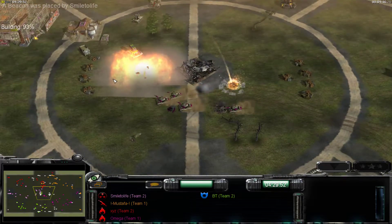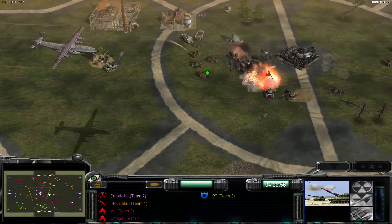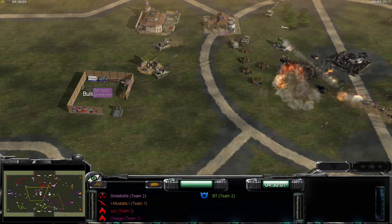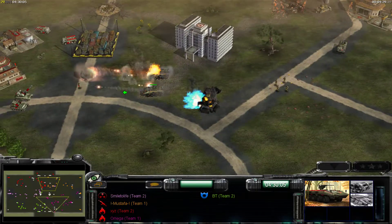We've got some tanks moving up here, probably trying to take that. The war factory will be good if they can kill it, and if they can destroy that, that'd also be good. They have infantry trying to attack.